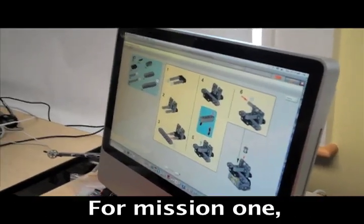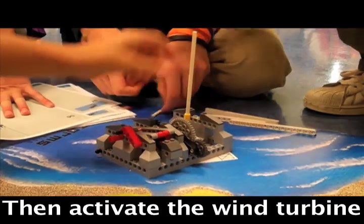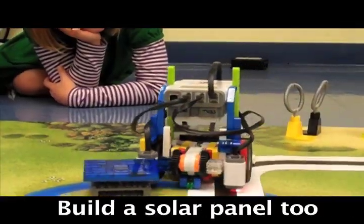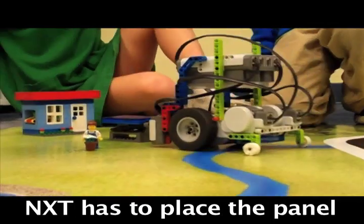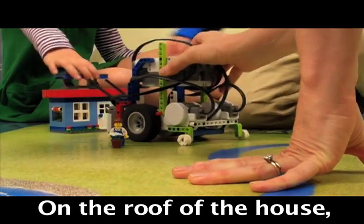For mission one, we have to build — we have to make the wind turbine. For mission two, no hard to do — build a solar panel too, and then we have to place the panel on the roof of the house.